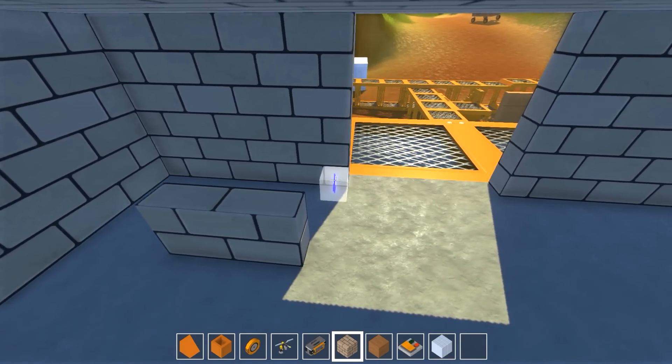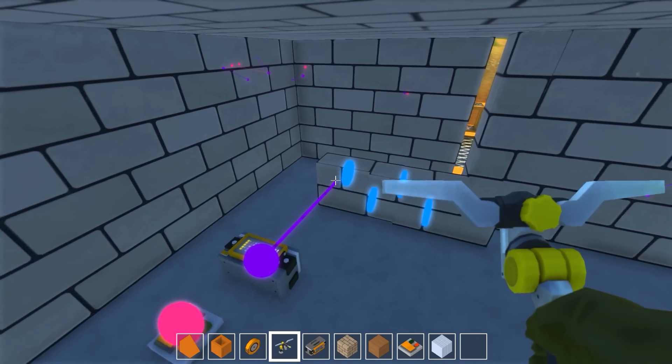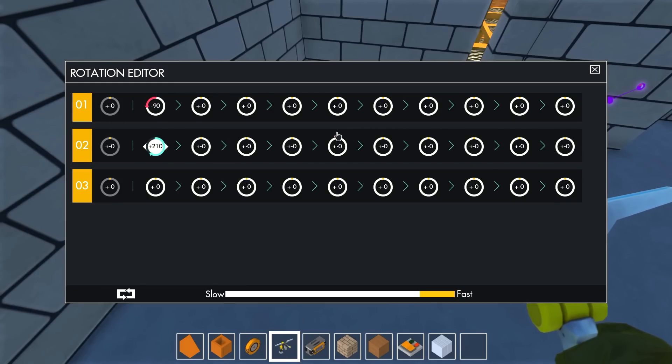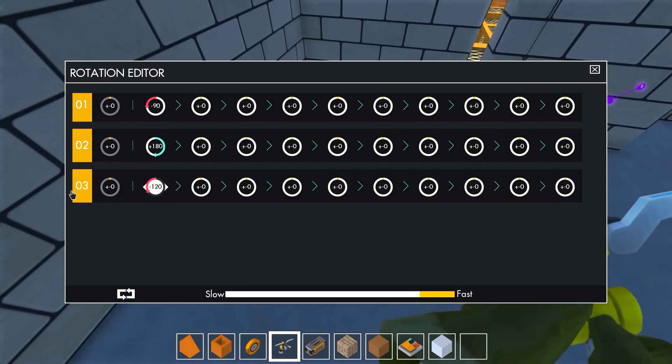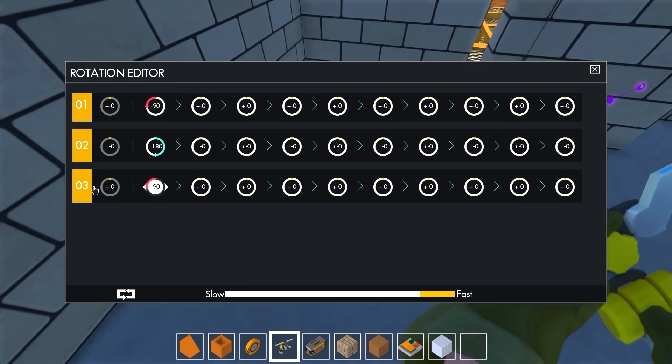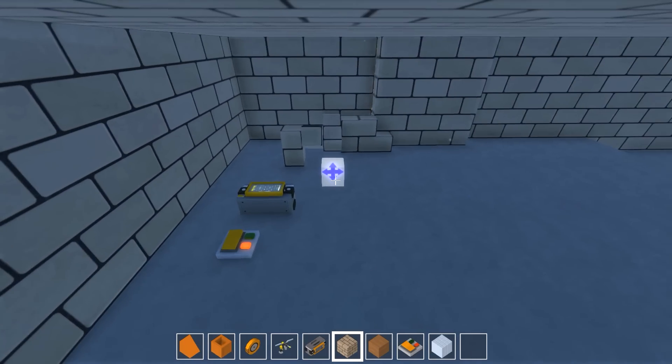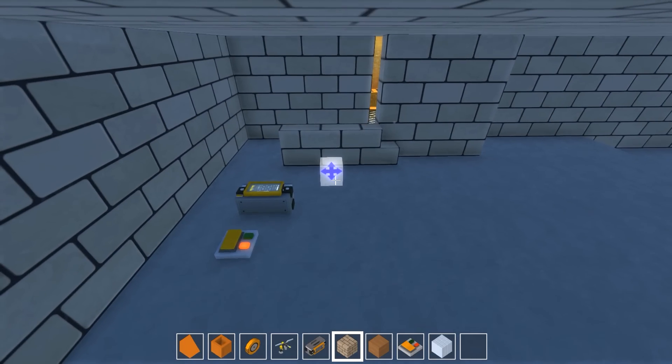This might mess with your brain so pay attention. The bearings are set on three different blocks that are connected to the door. The rotations of these bearings need to be, as you see now, 90, 180, and then 90 degrees again. This rotates the bearings in a way where the final bearing doesn't actually rotate, but moves the blocks attached to it.